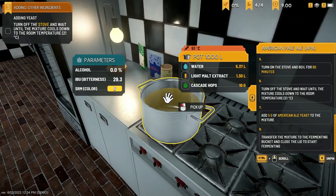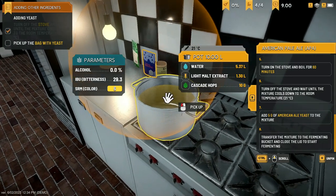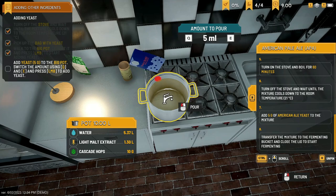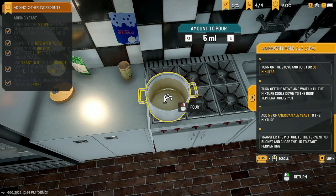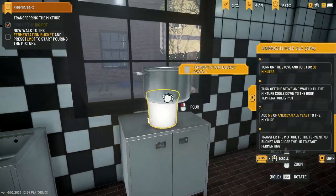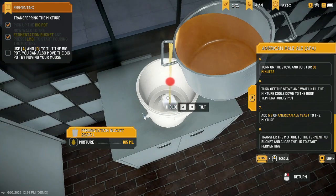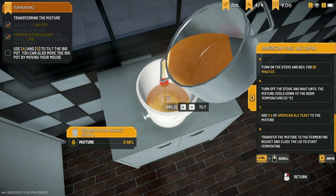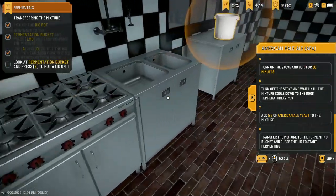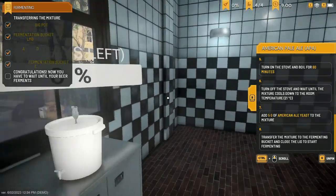Now we wait for it to drop down to 21 degrees Celsius. It's cooling down really fast. Turn off the stove, pick up the bag with yeast, and put in 5 grams. That's all we need. Let's pick up the big pot and carefully pour it into the fermentation bucket. This is like My Summer Car — we're just making a brew. There we go — fermentation bucket. I don't want to spill it; this is expensive beer. Let's put the lid on.